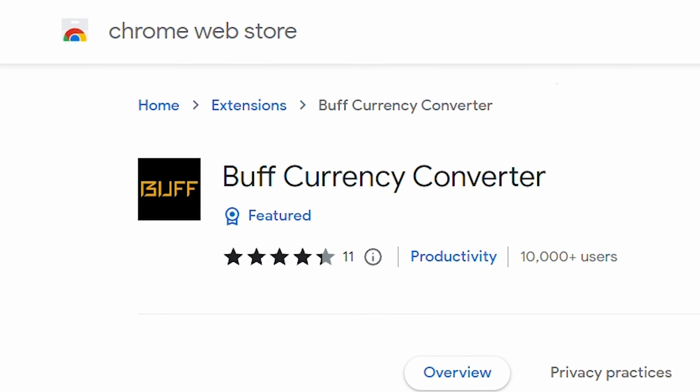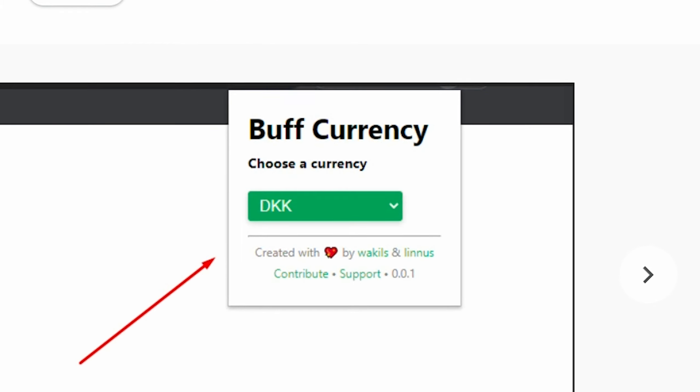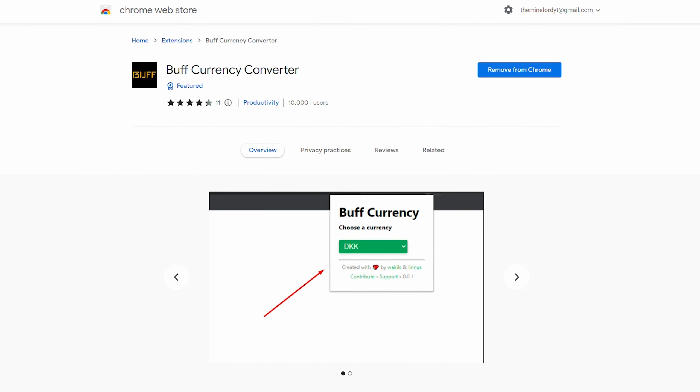If you simply install this plugin — provided you're using Chrome — you can select the currency that you use, and it will replace all of the prices on the site with that said currency. I figured I'd throw this in here because it's really helpful, and even though some people do use the Chinese currency, having it in your personal currency will be so much easier.